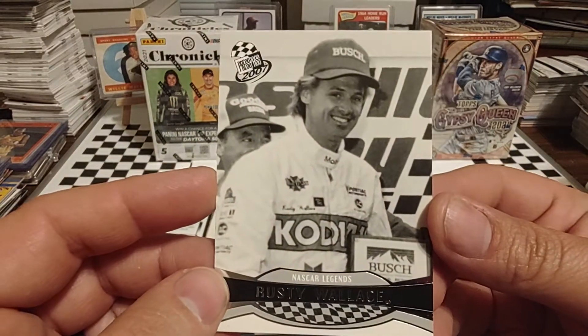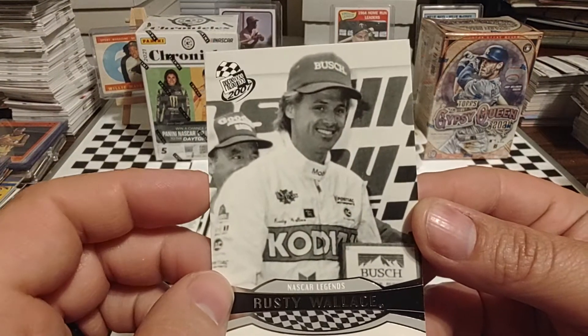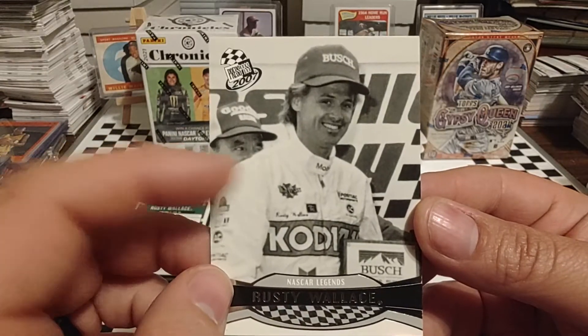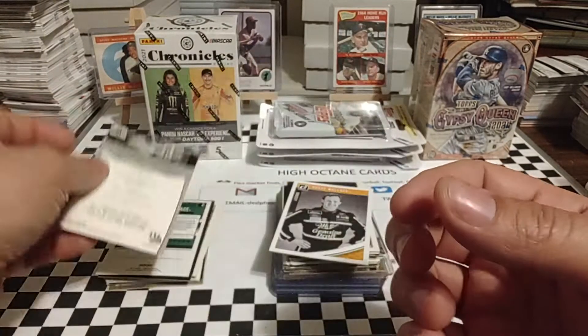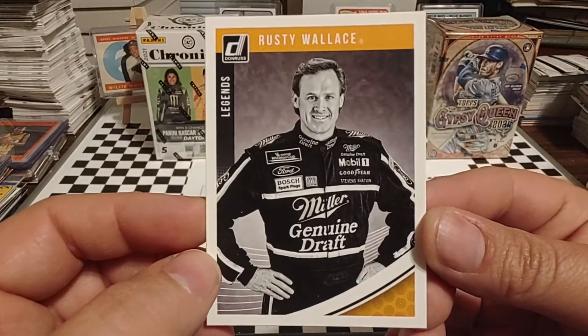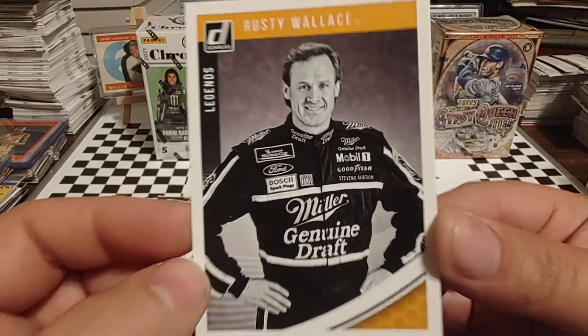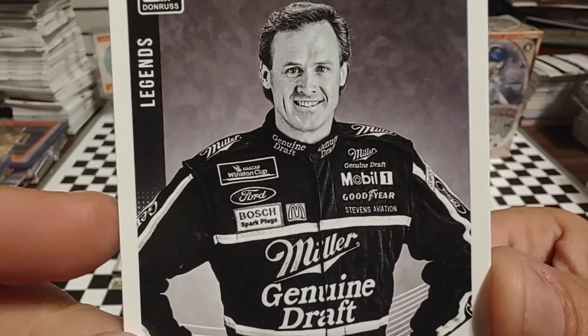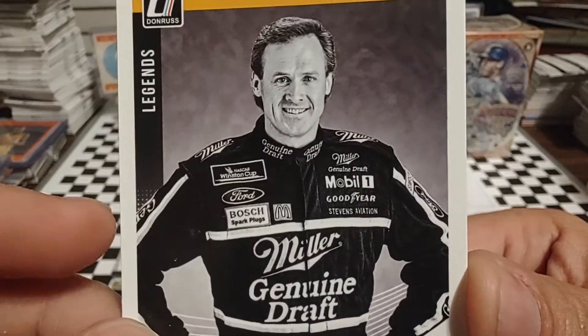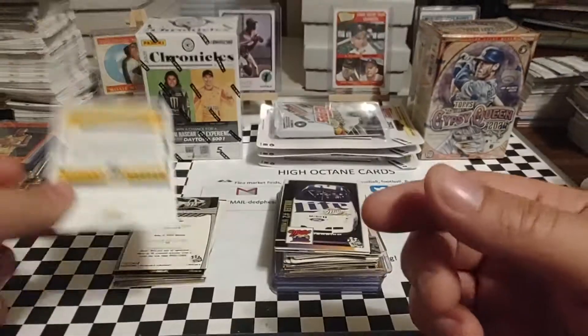Then we've seen this one before. I believe this is 1987, the fall race where Rusty won the pole position — I'll have to look that up, but that uniform is too clean for it to be an 88 or 89 uniform. Rusty — once again, this would have to be post-1994 because he does have a Ford. He switched to Ford in 1994. McDonald's all-star team. So this is probably 94 or 95 when that picture was taken.